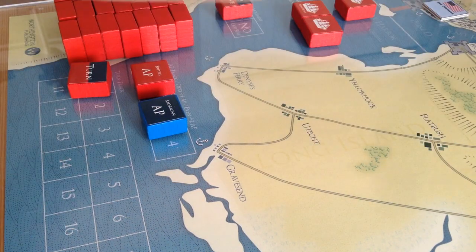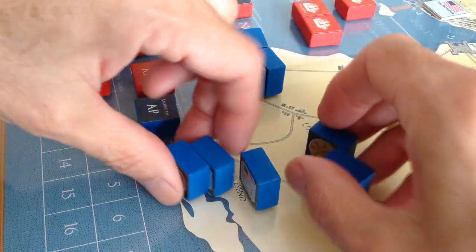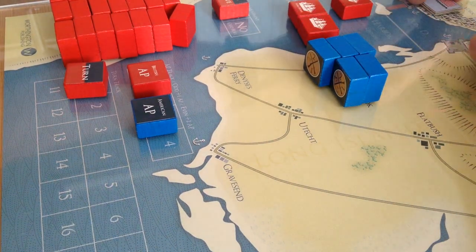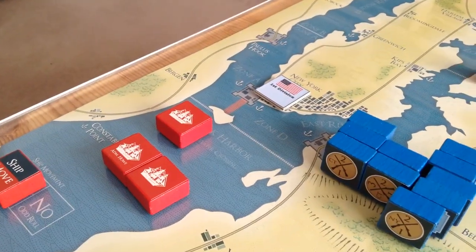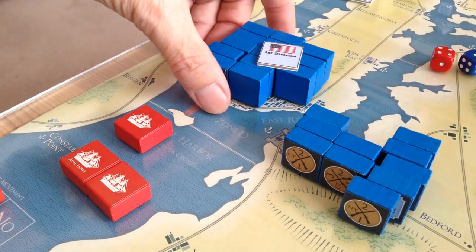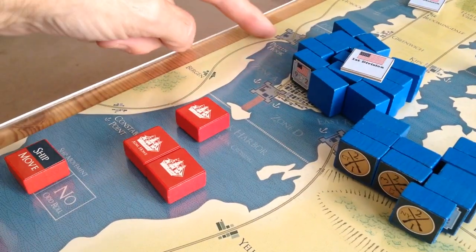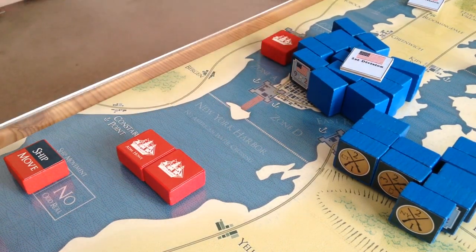The Americans have the decision of whether to defend on the shore at Denys's Ferry — since you get advantages when the British come across the water — or fall back and defend closer to the city. There are also rules for Brooklyn Heights and New York: the British are not allowed to enter Zone D if the Americans control both New York City and Brooklyn Heights. So no fleet movement into the East River until one of those spaces is cleared. The same is true for Zone A — if Paulus Hook and New York City are occupied by the Americans, the British may not move vessels into Zone A.